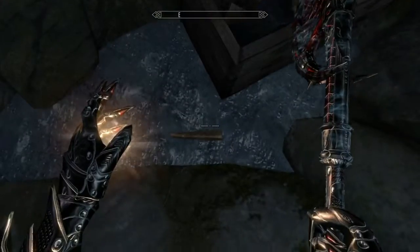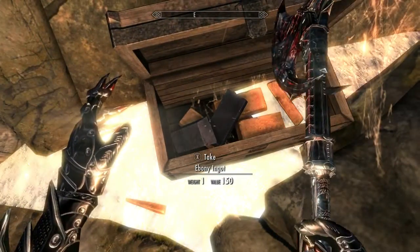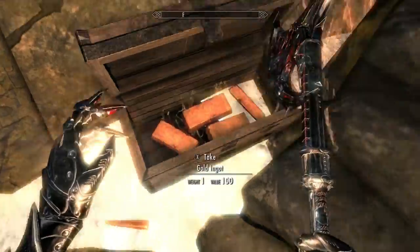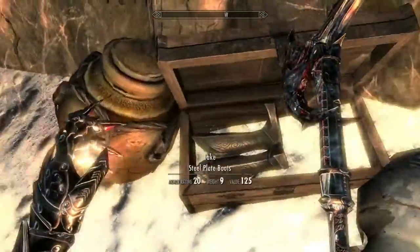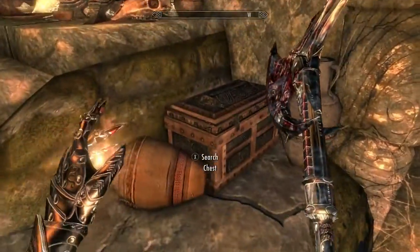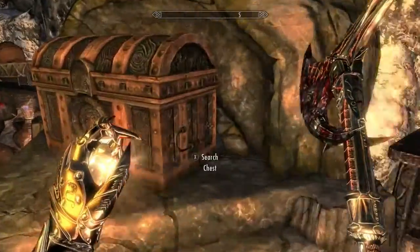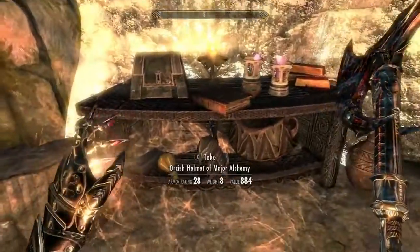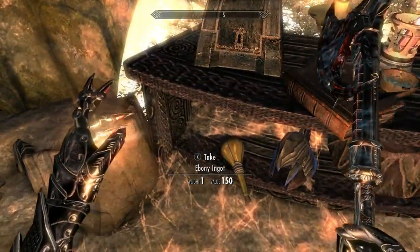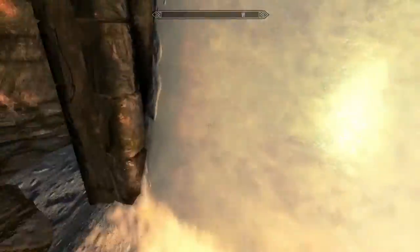This one always gets stuck if you don't grab it first, so yeah, there are some ebony ingots as well — looks like just two, though sometimes I've seen three or four. There's armor there, there's another chest here, you can just scavenge through here. There's a big chest in the middle with some random stuff — this is where the good loot is. There you guys go, that is the other way to get Daedra Hearts.